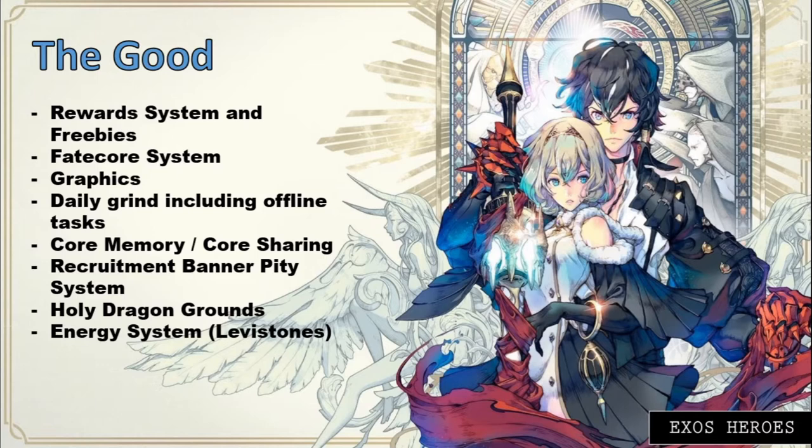The next good feature would be the recruitment banner PT system. This is very unique to Exos Heroes because not a lot of games have it. Sometimes players grind for a hero on a banner and, no matter how many times they summon, they can't get it. Unlike Exos Heroes, this is a very good system where players can eventually get the hero they want as long as they hit the required number of pulls.